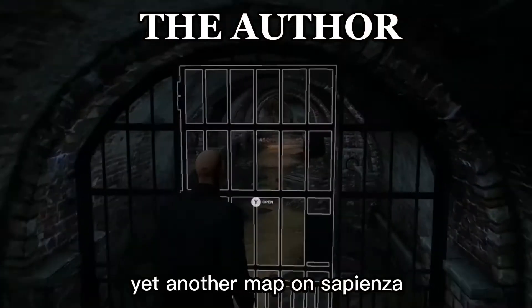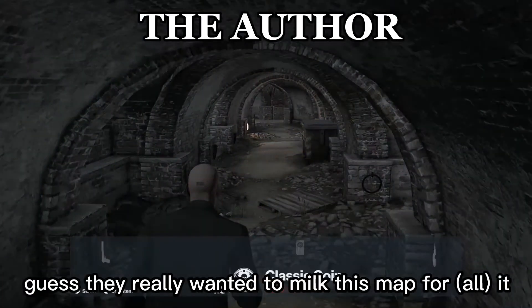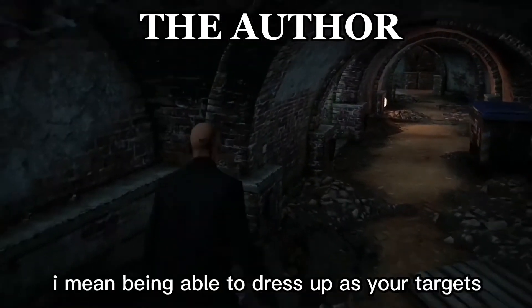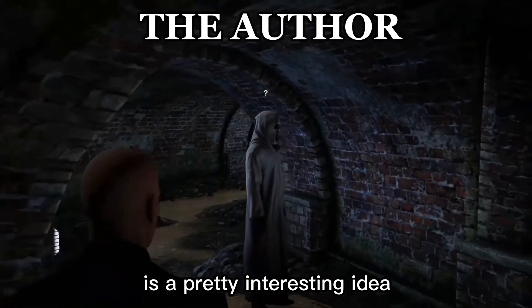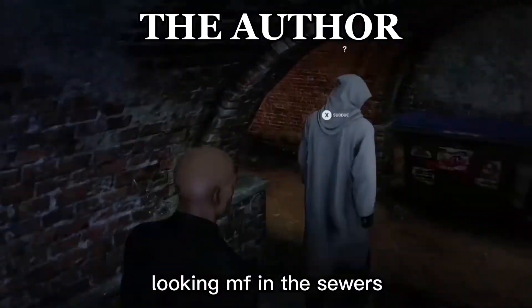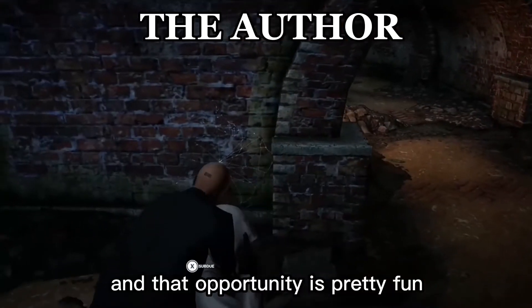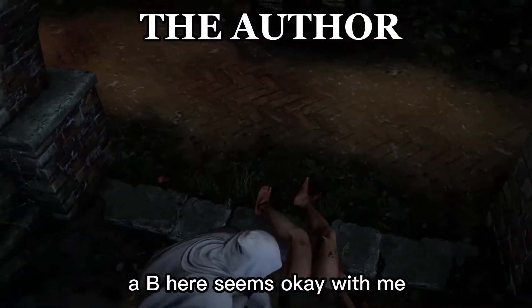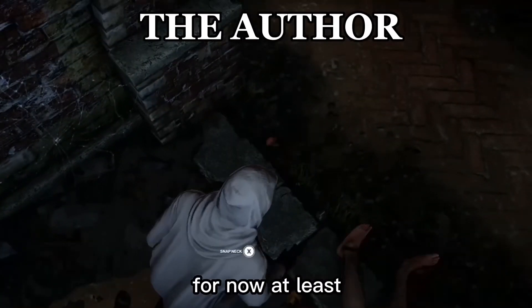Yet another map on Sapienza. Guess they really wanted to milk this map for all it was worth. This one's just okay — being able to dress up as your targets is a pretty interesting idea. And the Scream-looking MF in the sewers and that opportunity is pretty fun. A decent enough map although not too memorable. A B here seems okay with me, for now at least.